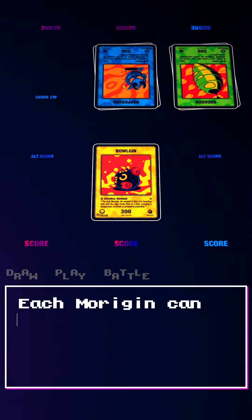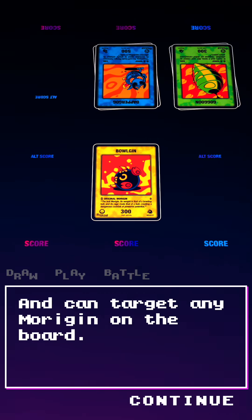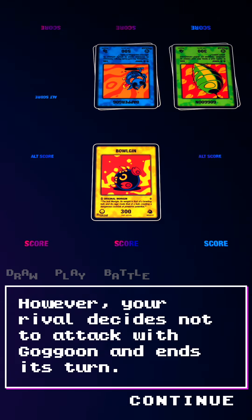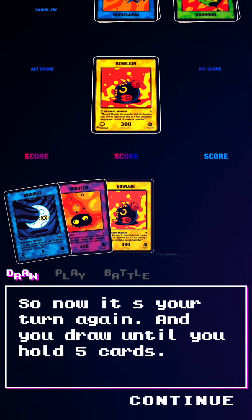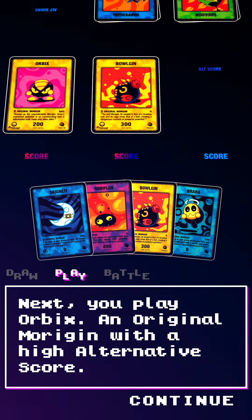Each Morrigin can attack once per turn and can attack any Morrigin on the board. However, your rival decides not to attack with Gagoon and ends its turn. Now it's your turn again, and you draw until you hold 5 cards. You play Orbix, an original Morrigin with a high alternative score.